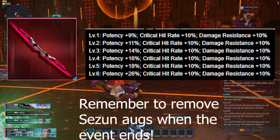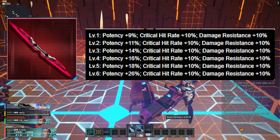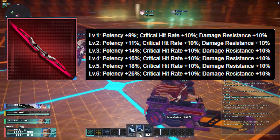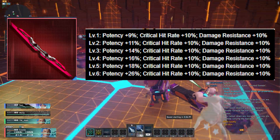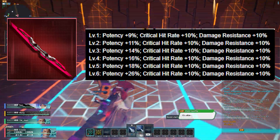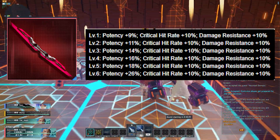Bernaga weapons have 894 attack when maxed out and have the potential Season Cycle Unit — a copy-paste potential SEGA likes to put on a lot of their seasonal weapons. It has 26% potency, 10% critical hit rate, and 10% damage resistance. Overall, this is a decent entry-level weapon that's easy to obtain, making it a good starting choice.